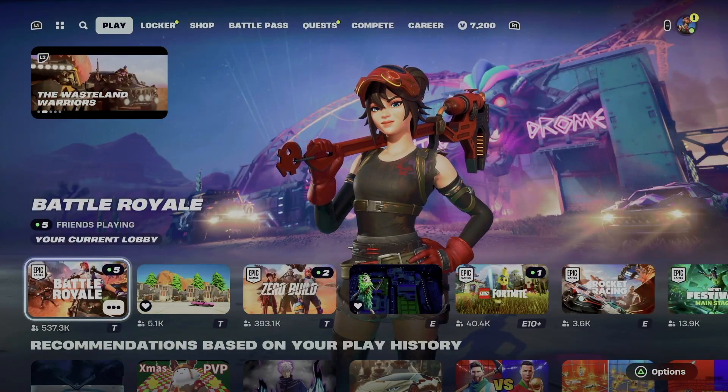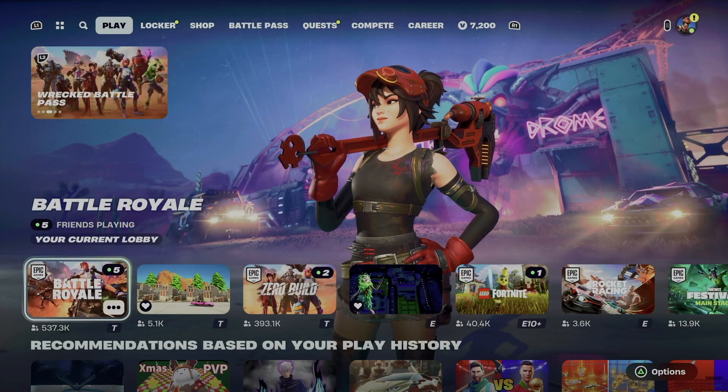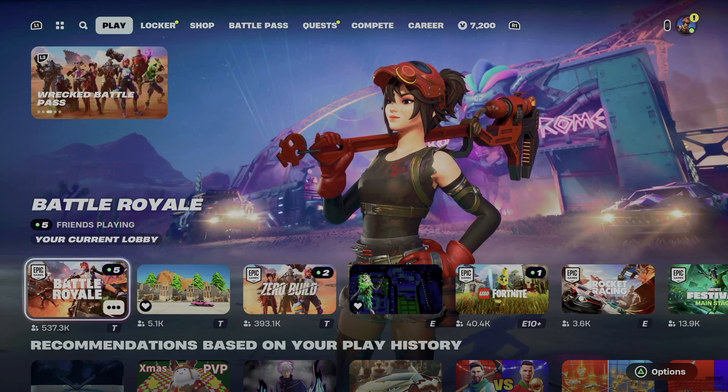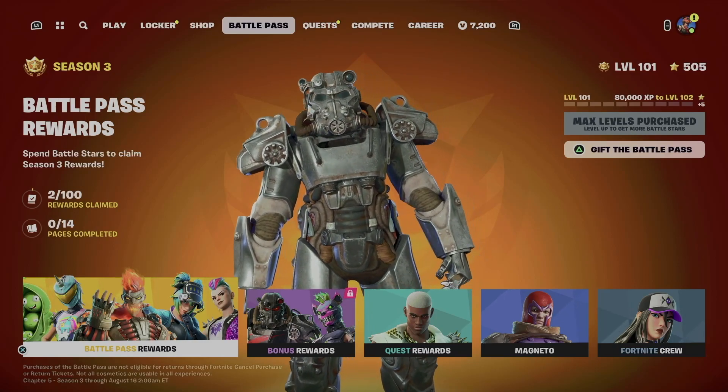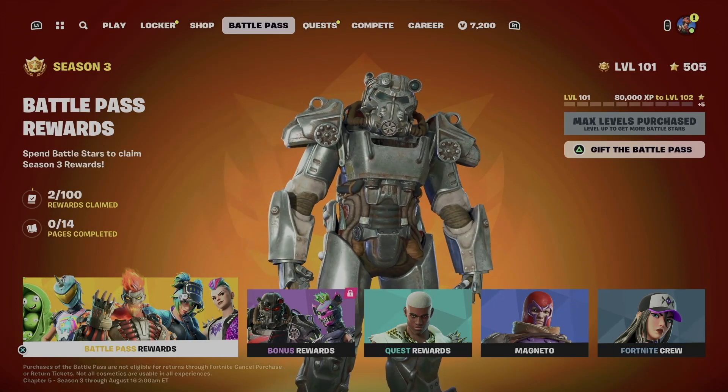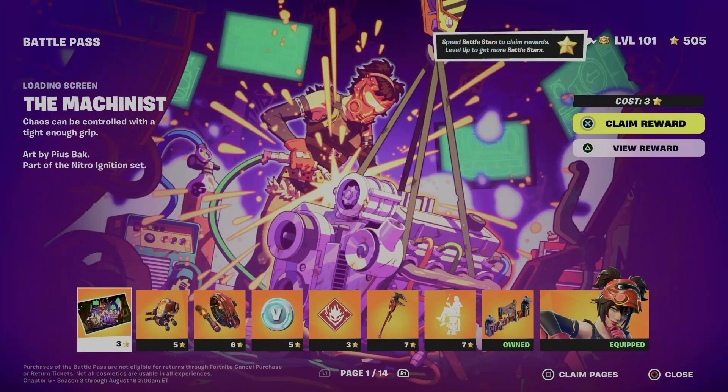Hey guys, in today's video we're going to be claiming some battle pass rewards, so let's get started. Go into your battle pass tab, which is the fourth one from here. You're going to see battle pass rewards — these are your main rewards. Level 100 will get you all the rewards, and level 200 gets you the bonus rewards.